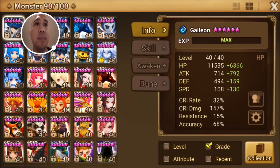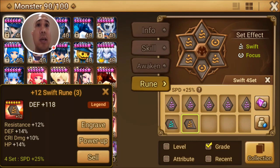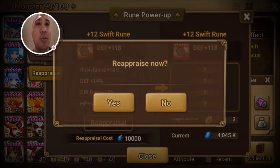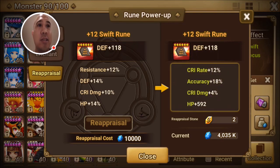Let's actually use one to see how it works. I grabbed this swift rune and you'll notice it has no speed on it, so it's sort of a pointless swift rune. Let's see if we can reappraise it and maybe get some speed on here. This is my first rune reappraisal — wish me luck. Crit rate is nice, accuracy is nice.